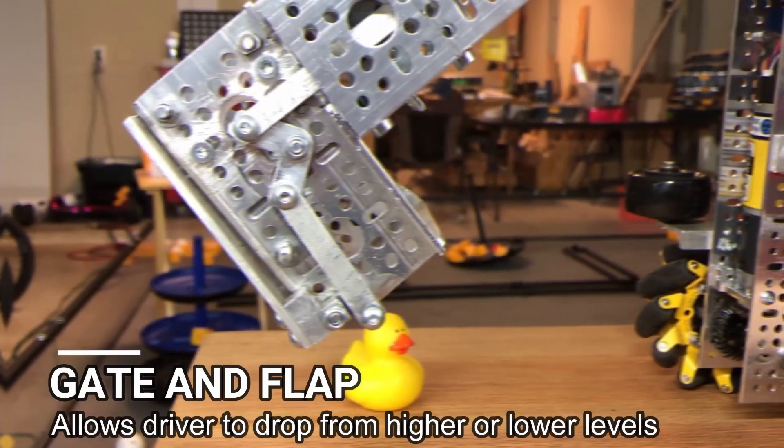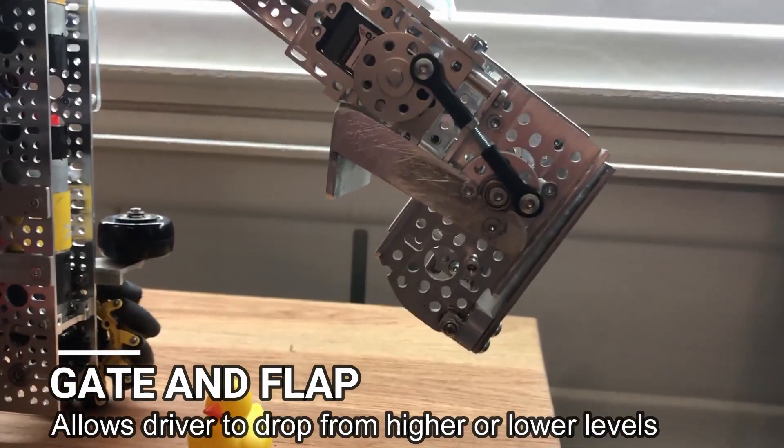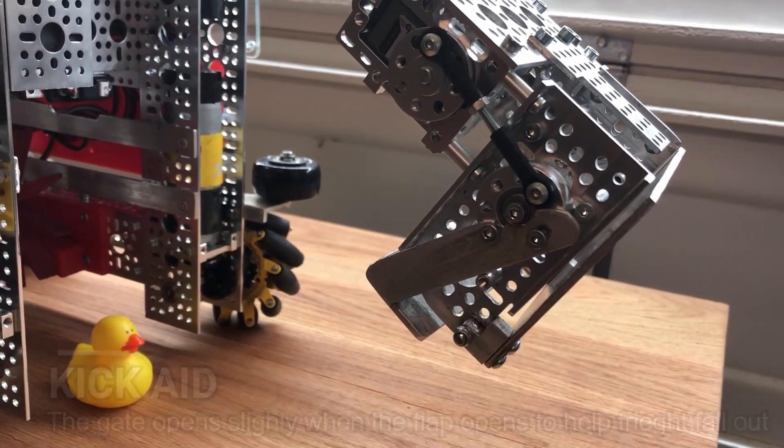Our gate and flapper mechanisms are both controlled with linkages by servos higher up on the arm. When the flapper opens, the gate also opens slightly as well, in order to nudge the freight out of the box.